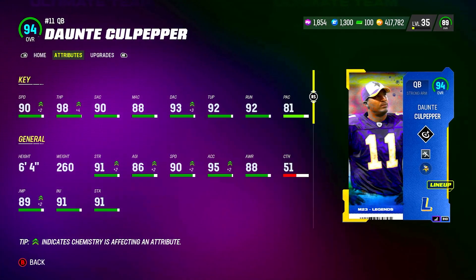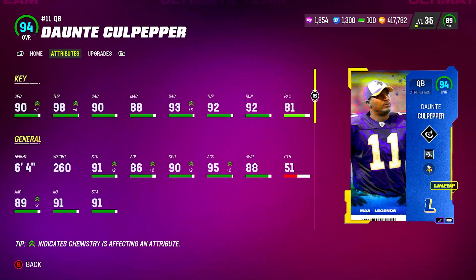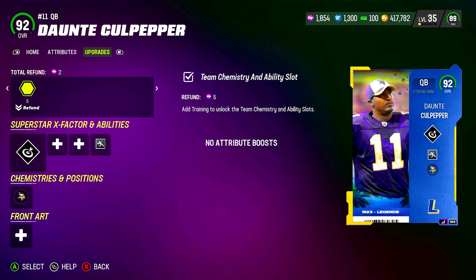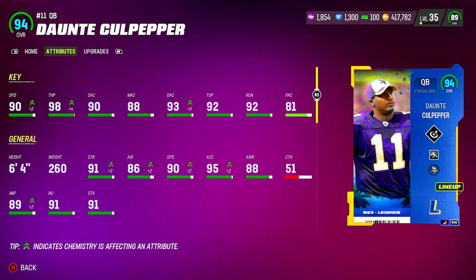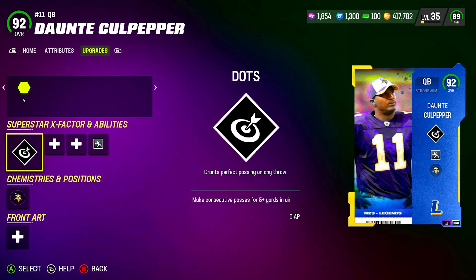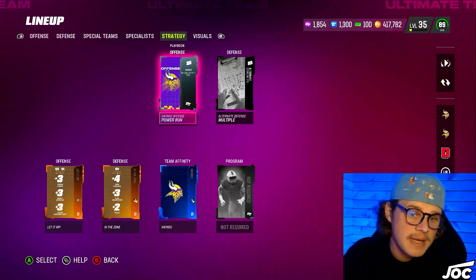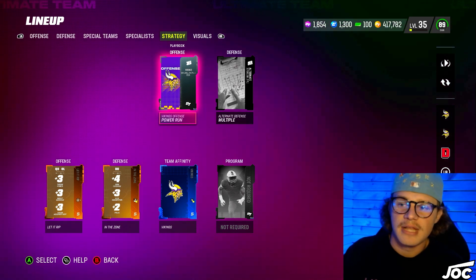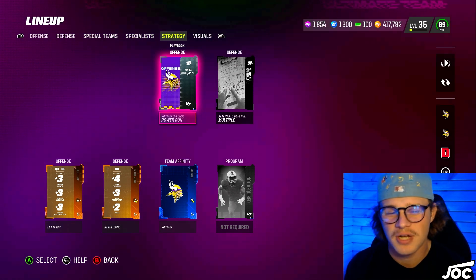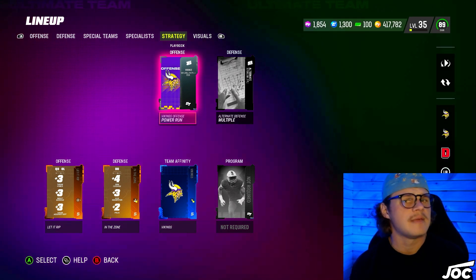Under center today is Dante Culpepper's legends card, 94 overall, with 90 speed and 98 throw power — which is actually wicked. His accuracies are 90, 88, and 93 for short, medium, and deep, with 92 throw on the run. He is six foot four, 260 pounds. We've got X-Factor abilities and Set Feet Lead for four AP. We're going to use the Vikings offense but whatever team's playbook we're using for the day just to spice things up — gun bunch offset and a couple other formations.